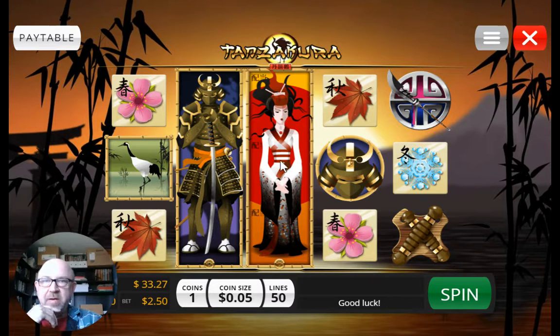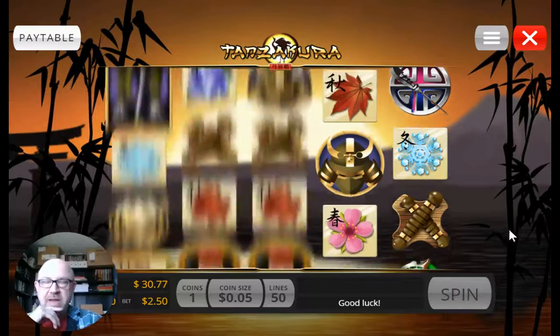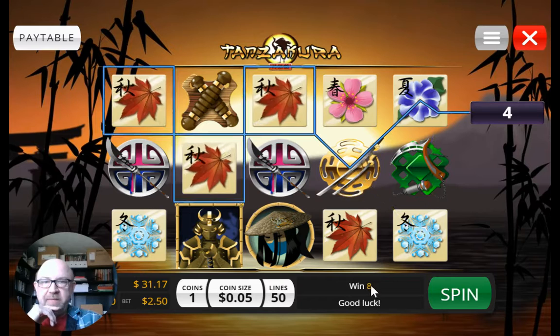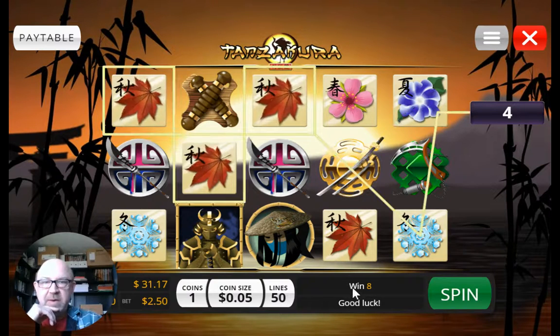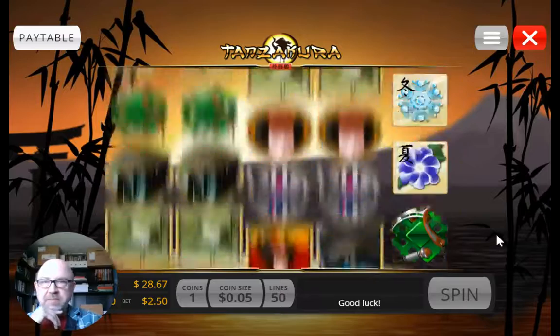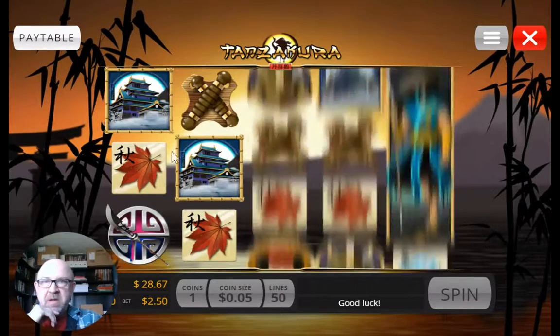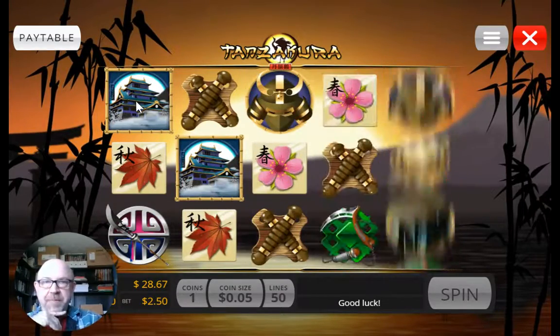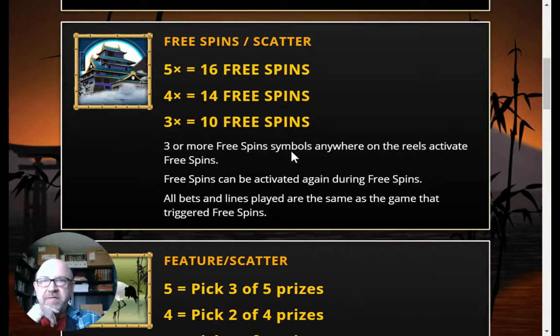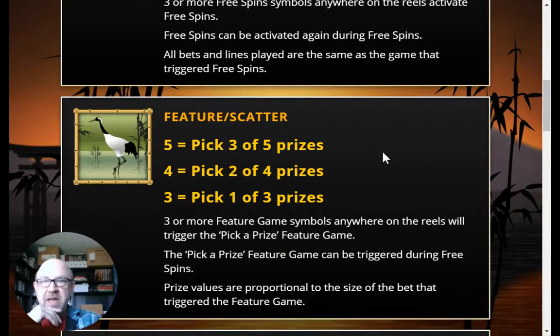Then you have this wonderful wild here that can appear — unfortunately I didn't have a winning combination there, but we'll try again. There's a nice little win. We're betting 50 so we need to break even. This is a scatter symbol here — as you can see in the pay table, the scatter symbol gives free spins, so you need three of those.